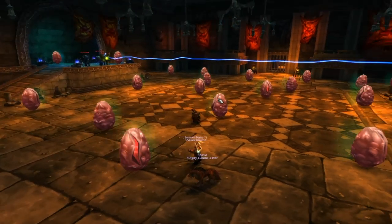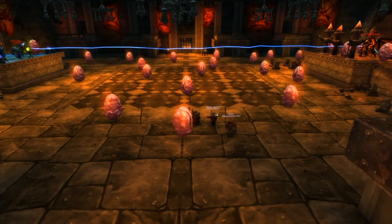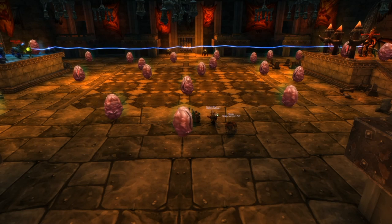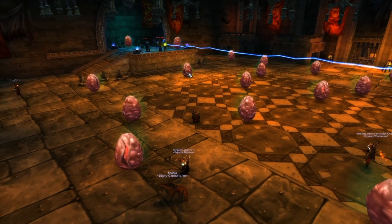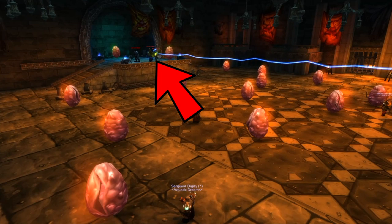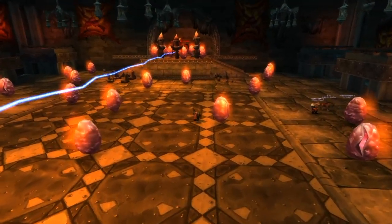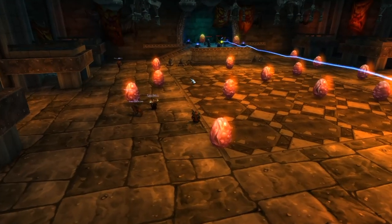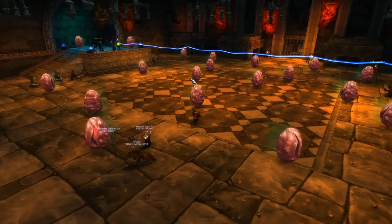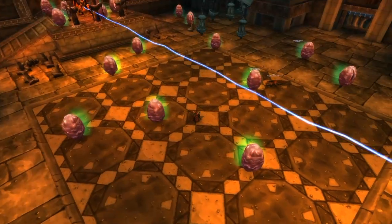We're going to talk about the first boss, Razorgore. There are no adds to deal with initially. Razorgore has two phases: phase one lasts about 15 minutes, then phase two lasts a couple minutes after that. During phase one, you kill the adds to the left, then have someone grab the orb on the right to mind control Razorgore. You then use him as your pet to clear all the eggs.